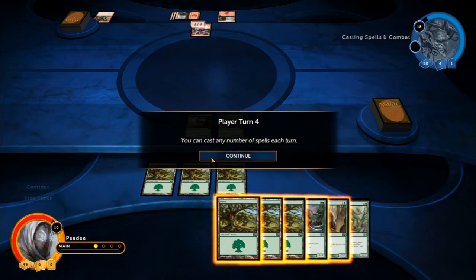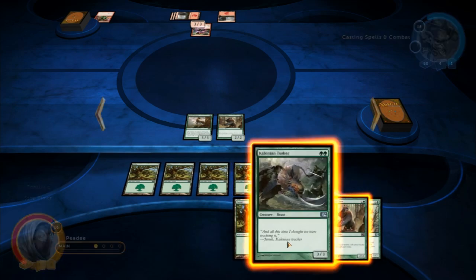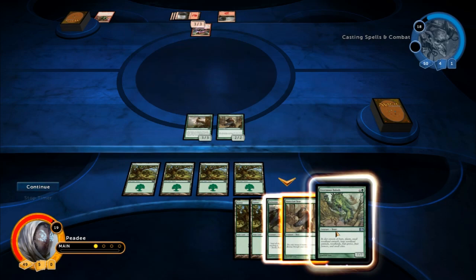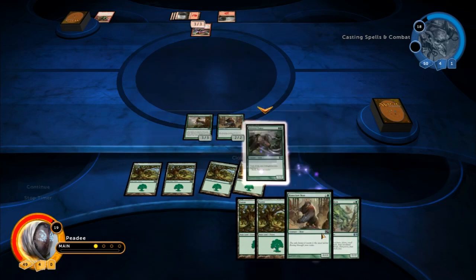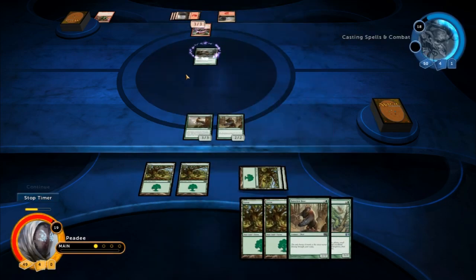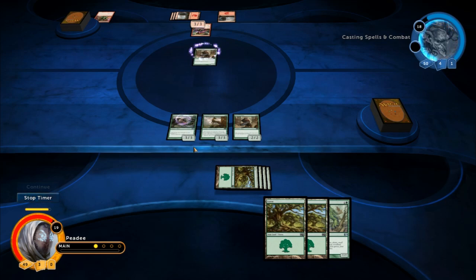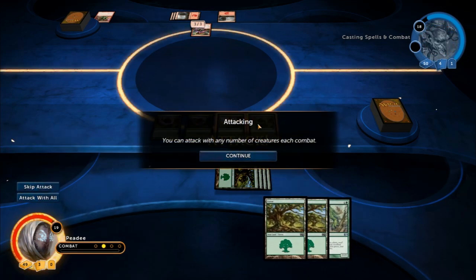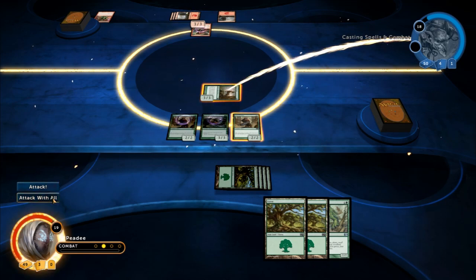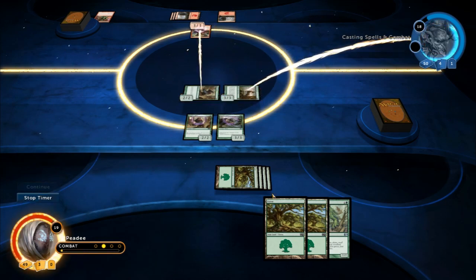You can cast any number of spells each turn. So we want to put a land out, and let's see — Tusker three-three, Runeclaw two-two. I guess it's probably going to say that guy, right? Oh, we can play both of them! So we want to attack with all. Does that mean I can't block, though? Well, I guess we'll find out.